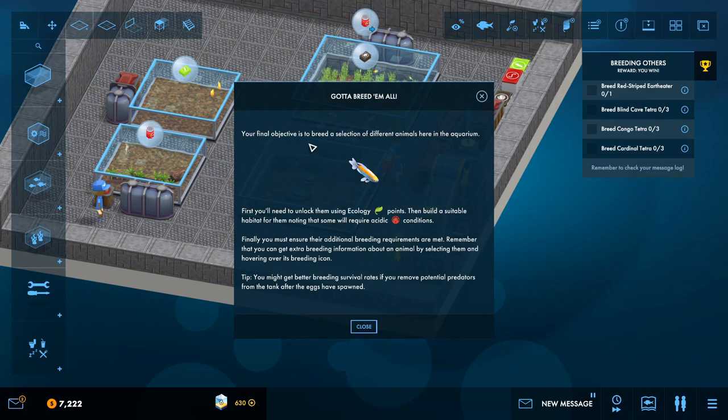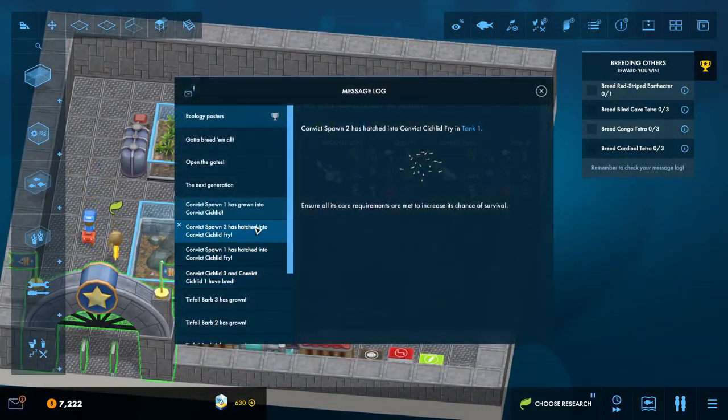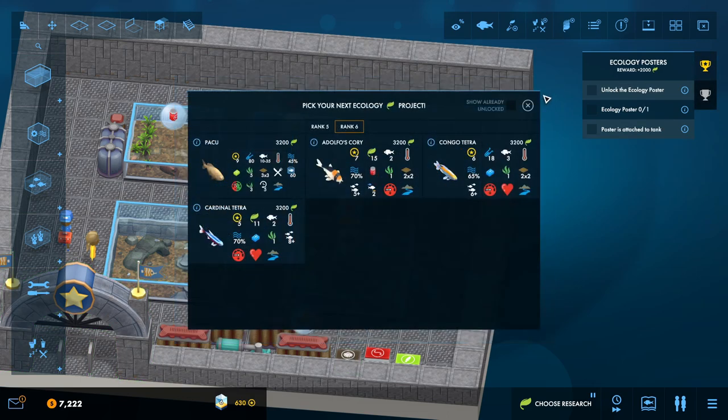The final objective is to breed a selection of different animals here in the aquarium. First you need to unlock the ecology points, then build a suitable habitat and ensure there are additional breeding requirements met. If you're looking to generate ecology fast, give ecology posters a go. We need to do the cardinal tetra, the Congo tetra, and the blind cave tetra which are already unlocked, and the red striped earth eater. We'll unlock the ecology poster - earn enough science first.